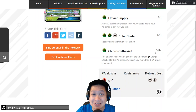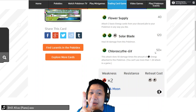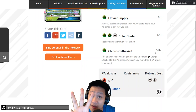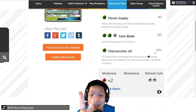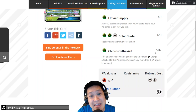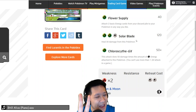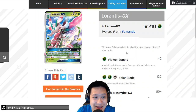Given that if you only have two actual energies, Venusaur multiplies it double, so that's four — that's 200 damage for only two grass energies. This is why both Lurantis attacks, Flower Supply and Chlorocyte, are so happy to get this. And Solar Blade does 120 — it usually takes three energies, but you only need two grass energies. This is a monster; it really brings out the efficiency of Lurantis.